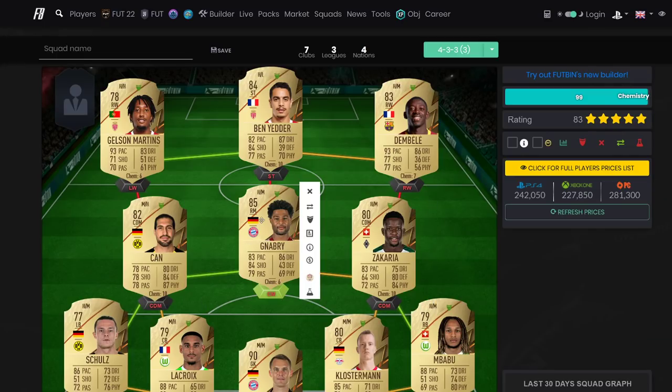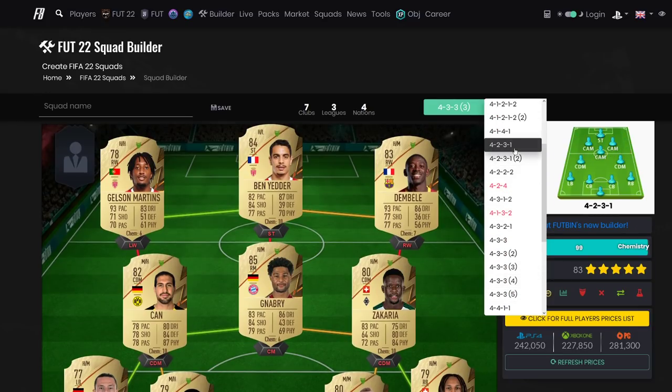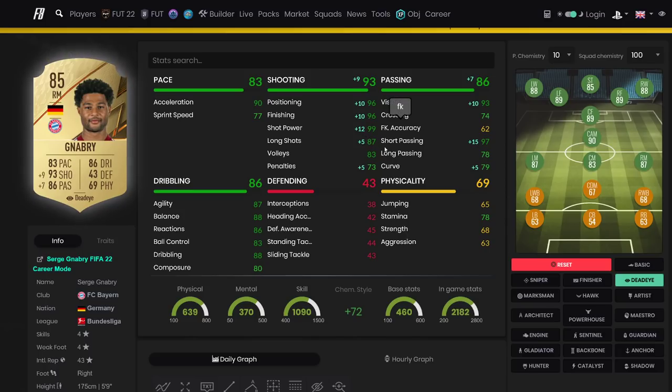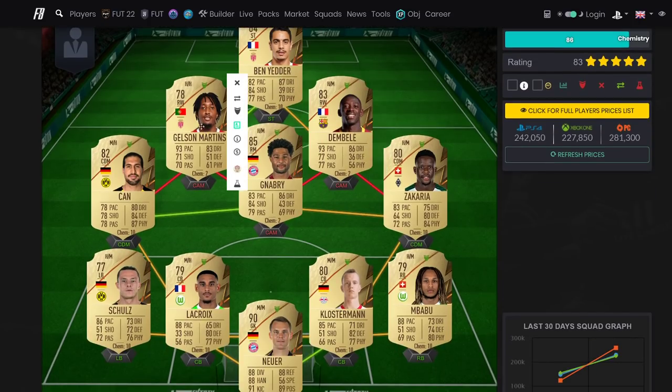Up front we kept Dembele on lower chemistry - that's fine. We've got Gnabry and Gelson Martins with Ben Yedda. In a 4-2-3-1, Ben Yedda goes striker, Gnabry in CAM because he's got decent passing, shooting, and pace for outside the box shots. The finesse shot meta is very real - like FIFA 19 finesse shots or FIFA 13 L1 triangles. Put a Hunter on Gnabry for beast performance, or a Deadeye for the long shot meta with short passing boost. Ben Yedda with Marksman, Gelson and Dembele with Finisher, Shadow on the back line.